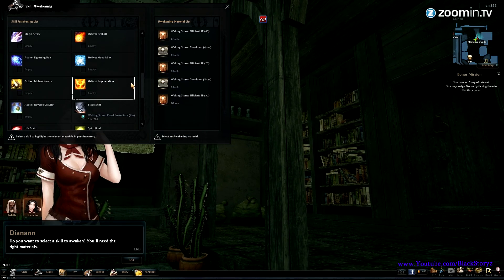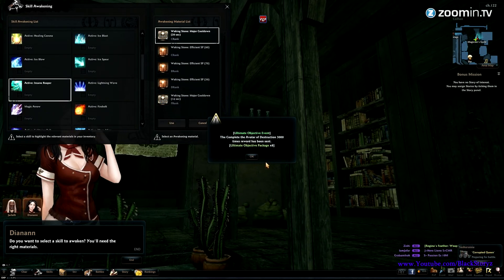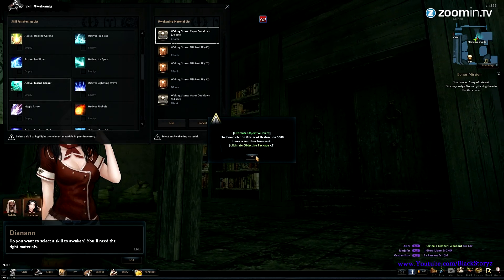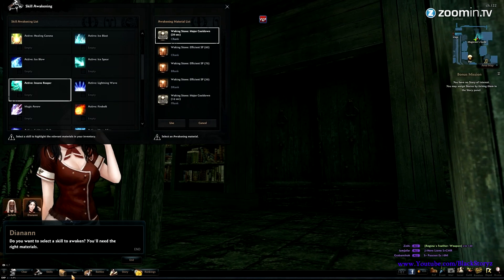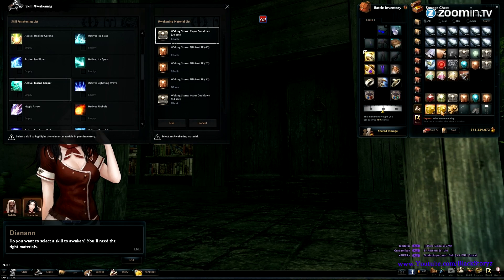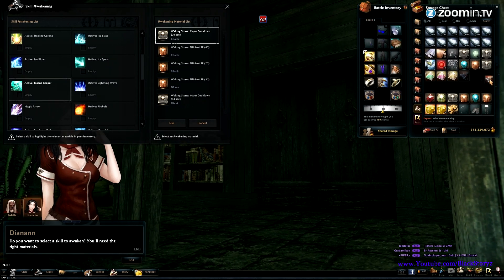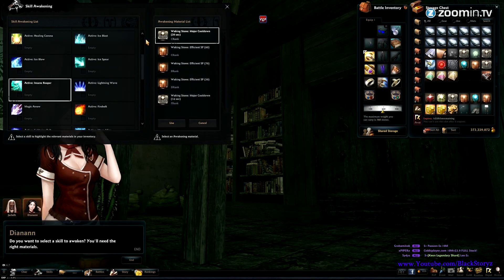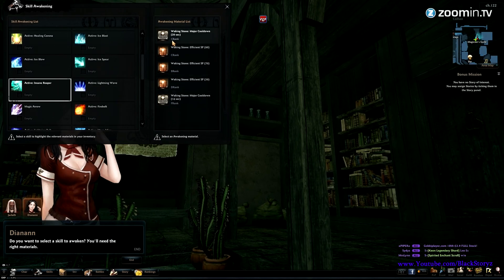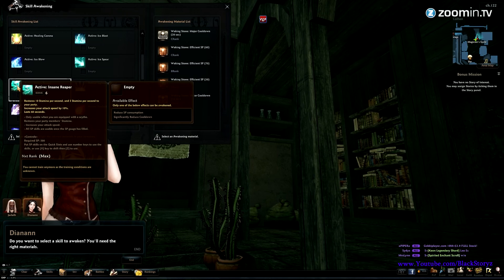Oh look, we got something at the ultimate objective event — good job to you guys on the West server! I hope you guys do finish it. I don't know how the East server is doing, but good job to you guys on East as well. I'll visit you guys on East server someday soon. Alright, let's start with the Insane Reaper with the Rank C awakened stone.